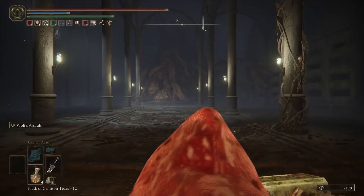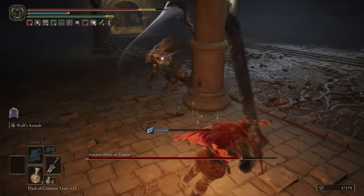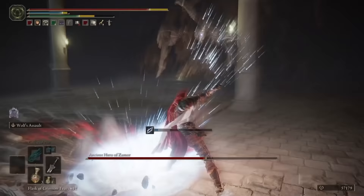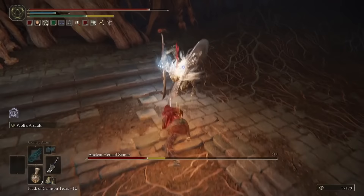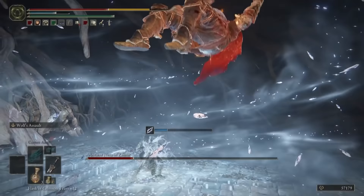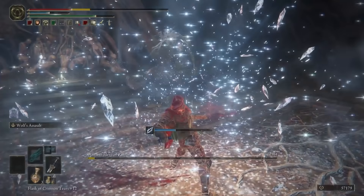We can encounter the ancient heroes of Zamor in two different tombs in the Lands Between, and we believe that one of these graves is not meant for the ancient hero of Zamor himself — he instead defends this holy tomb and the riches within. This is the Sainted Hero's Grave in the Altus Plateau, likely the second time we will encounter any warrior of Zamor if we've been thoroughly exploring the Lands Between. The ancient hero residing in this tomb protects the spirit ashes of the ancient dragon knight Kristoff, known as an honorable knight of Leyndell who was also a devout worshipper of the ancient dragons. After the first defense of Leyndell, Kristoff earned the hero's honor of Erdtree burial for the feat of capturing Godfrey the Grafted. It is likely the title of Sainted Hero's Tomb is actually referring to Kristoff, and the Zamor hero defends him so that his ashes may remain undisturbed.